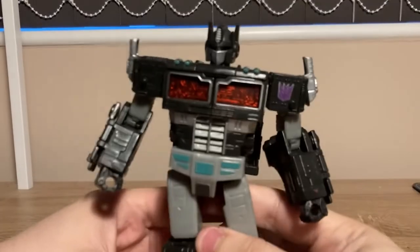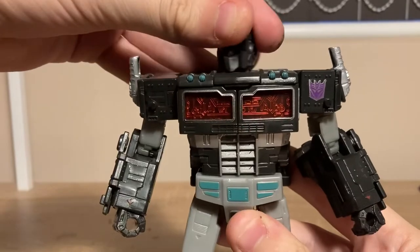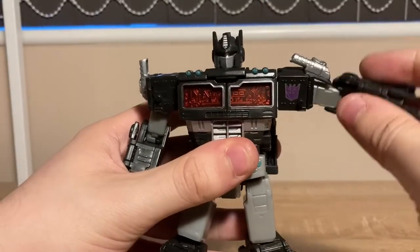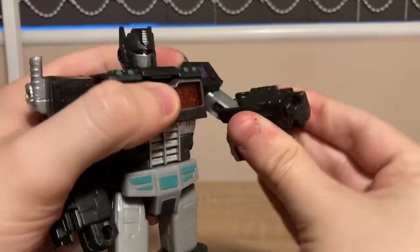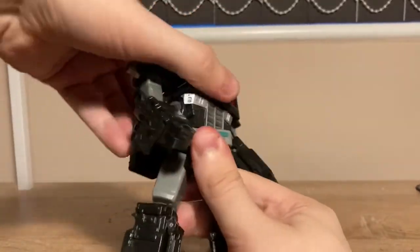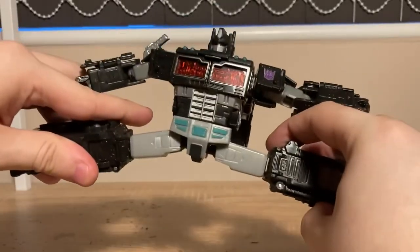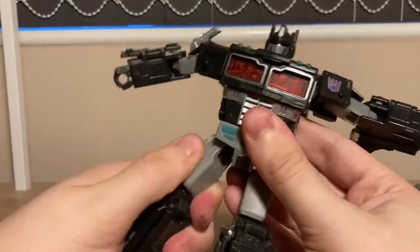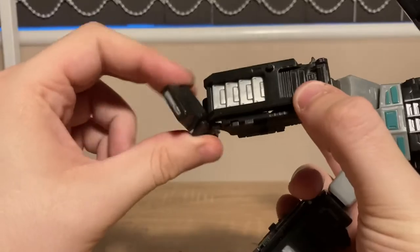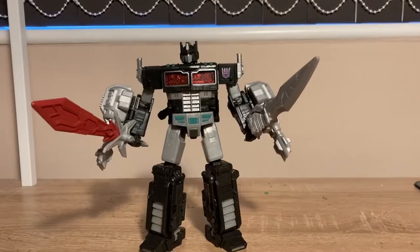Moving on to articulation. Head is on a ball joint — can go up, down, left, and right. Shoulders go all the way around and out. Bicep rotation. Elbow bend. Wrist rotation. Waist rotation. Leg goes up that far, back that far, and out that far. Thigh rotation. Knee bend. Knee rotation. And an ankle pivot. Poseability is basic, but still really nice.